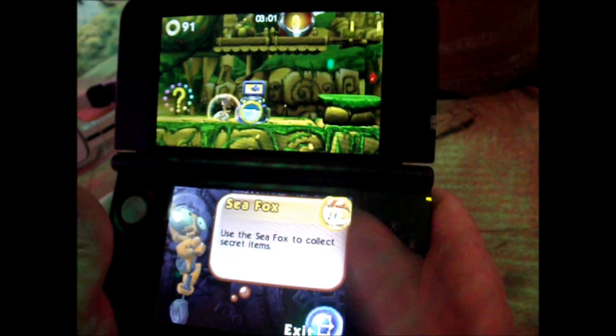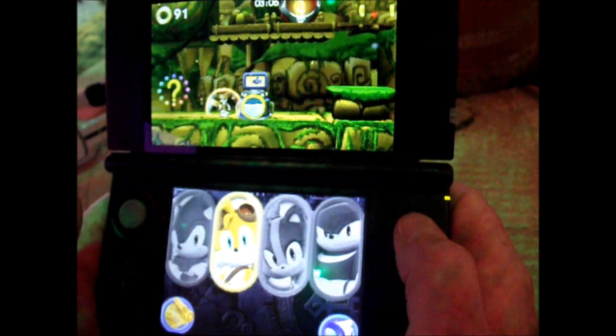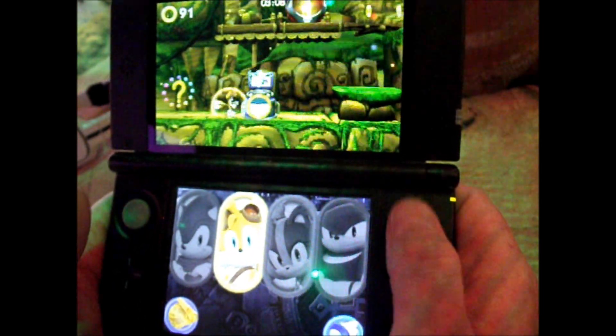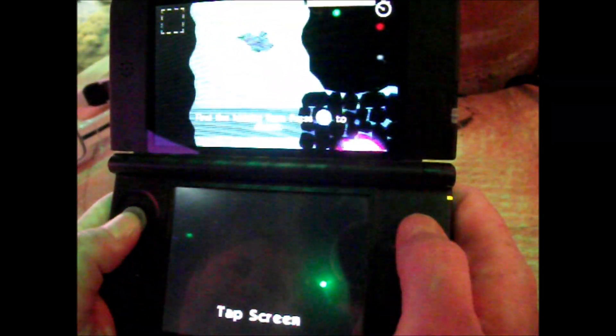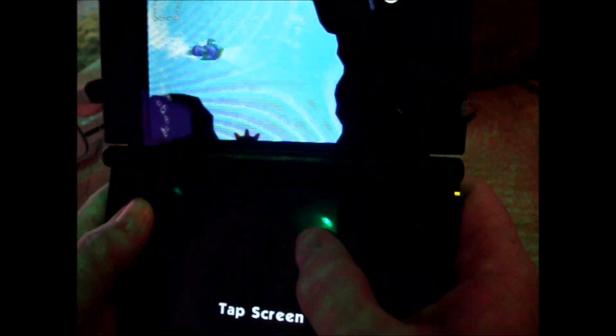These are hidden throughout the stage — they're like little mini-games that you can play with Tails, where you have these little submarines. And on the bottom screen you have a sonar.